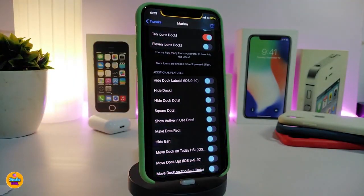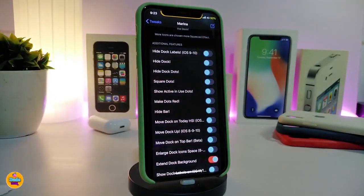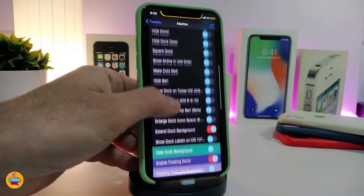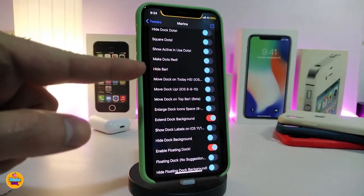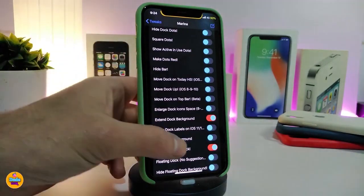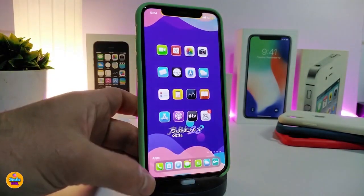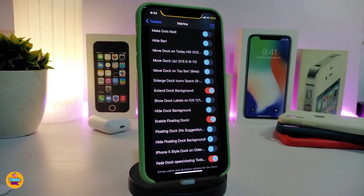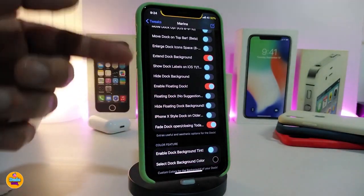The tweak will also let you hide things such as the dock itself, the labels, the dots — you can hide or toggle the square dots, show active or use dots, and make the dots red for example, hide the bar or the dots. One of the options lets you move the dock. You guys can see we have more than six or seven sections to move the dock the way you like, and if you already want to extend the dock background you can do that.